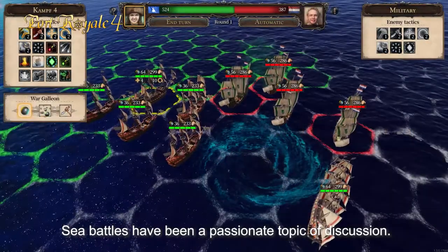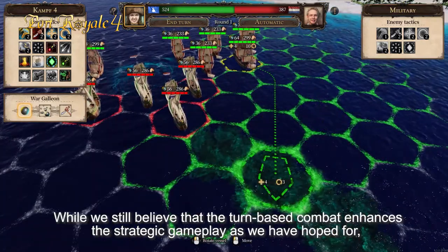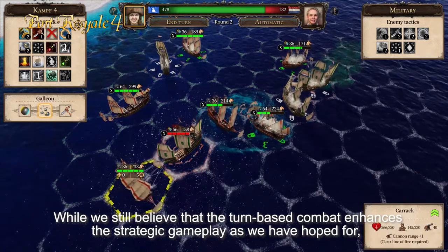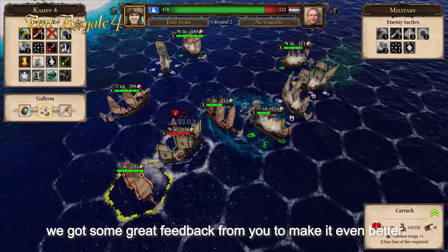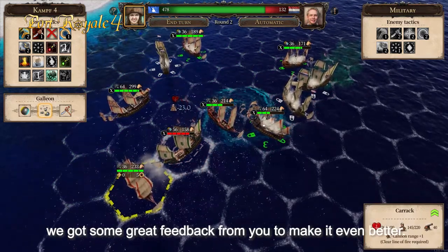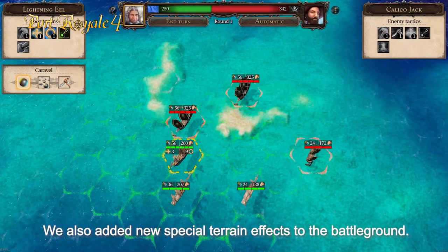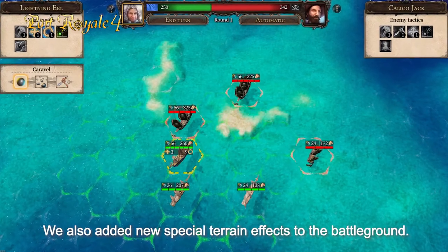Sea Battles have been a passionate topic of discussion. While we still believe that the turn-based combat enhances the strategic gameplay as we had hoped, we got some great feedback from you to make it even better. You will now be able to price capture ships and see the sequence over the next turns to plan more precisely. We also added new special terrain effects to the battleground.